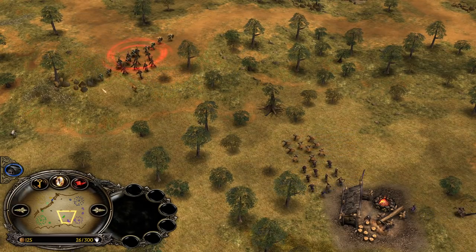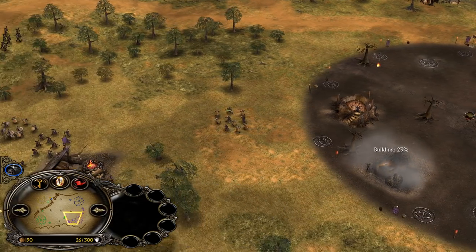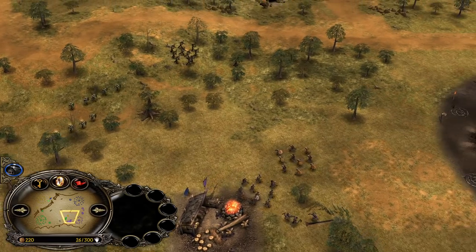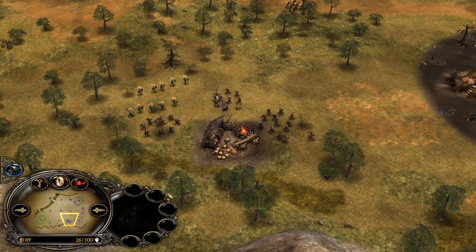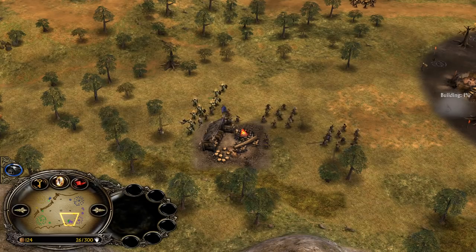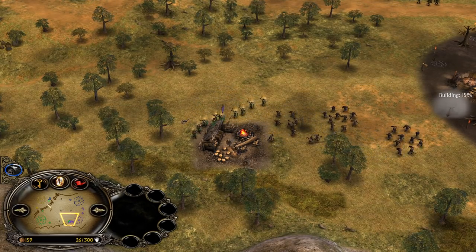Varchant is being used now, and Uruk-hai are sent forward to the mill — because Uruk-hai are way faster than soldiers, so sending soldiers would waste time and Varchant might fall off by then. Mordor has to be careful: you don't want to fight soldiers when they're buffed with 50% more damage and 50% more armor.